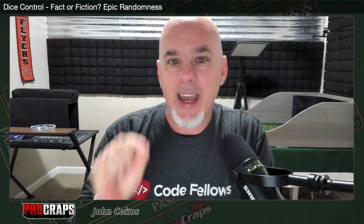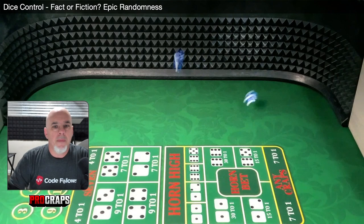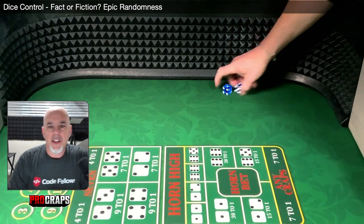Today we're going to break down in slow motion a few shots so you can see the violence at each stage of impact. We're also going to take a look at different surfaces and how different underlayments impact the way your dice bounce, stop, and come to rest. It's going to be an interesting journey — let's explore what we call epic randomness.